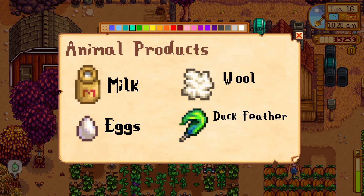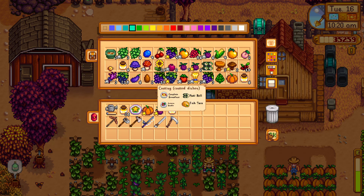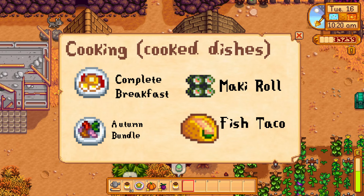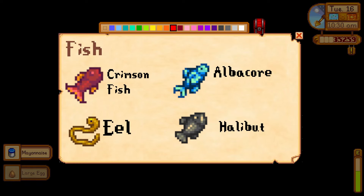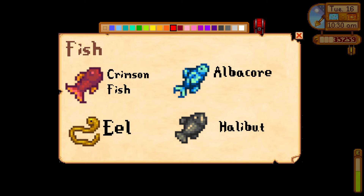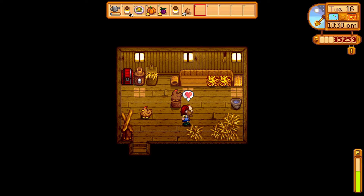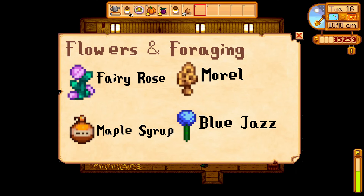The eight categories are: animal products — you can bring milk or eggs, easy right; artisan goods — you can bring cheese, honey, and jelly; I'm going to bring fairy rose honey. Cooking — you can bring any cooked food; an easy item to bring is bread, as it can often be found in bins around town, or even cooked food you received in the mail from friends. Fish — you can bring any fish, but remember the higher quality fish gives you much more points; I'll be bringing an iridium quality fish.